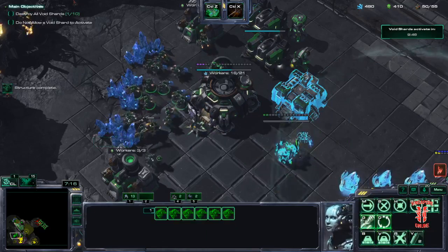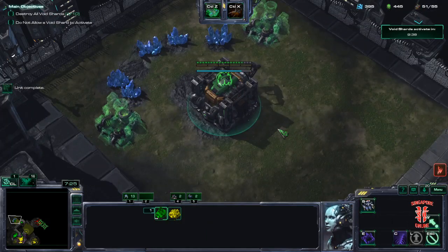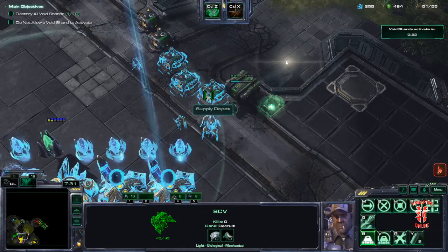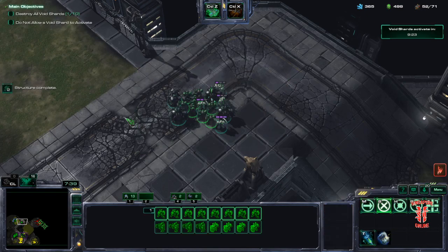I would never recommend having your medics together with the BCs in the fight itself, because they always die, and medics are honestly quite a bit of gas. Starport. Right about now you can get your second gases. Supply, the last supply depot of this wall, then set them up here — I'm a guy who likes my supply depot walls.